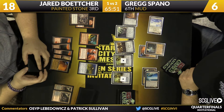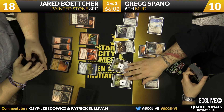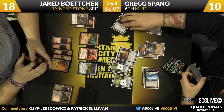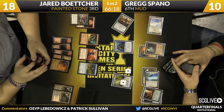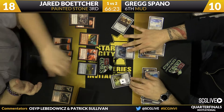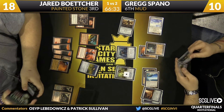Greg discards Blightsteel Colossus to shuffle it back into his library. With Ensnaring Bridge in play it won't really matter right now - he needs to find a Spine of Ish Sah first. It looks like he's going to sacrifice three cards to go get Blightsteel Colossus - maybe he forgot about the Ensnaring Bridge. He might be able to rebuild with sufficient artifacts and then go get the Spine and start attacking.